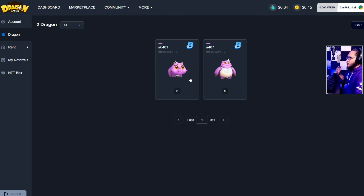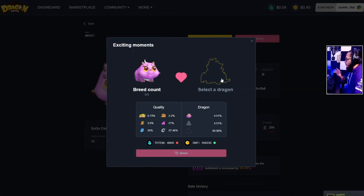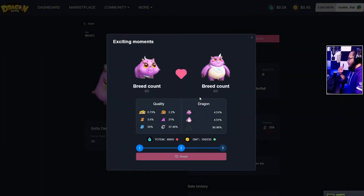We also need some Totem and DMT. To start, we select our dragon and then press Breed. A window will appear and we select another dragon — this one is Medium. They will be paired up. As we can see, the quality: S is the highest, C is 37.46%, B is 35%, so we can still get S quality but at a very low chance.